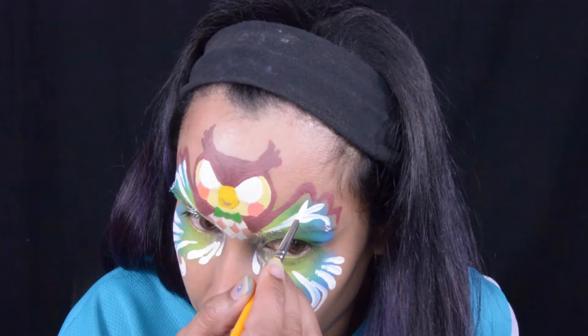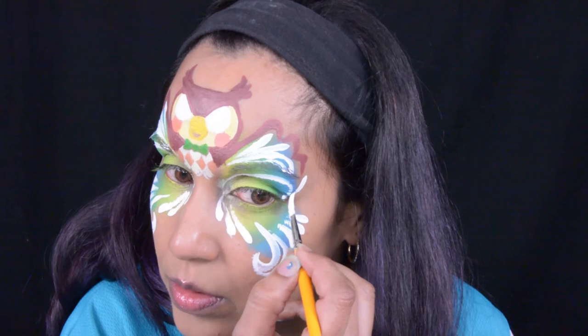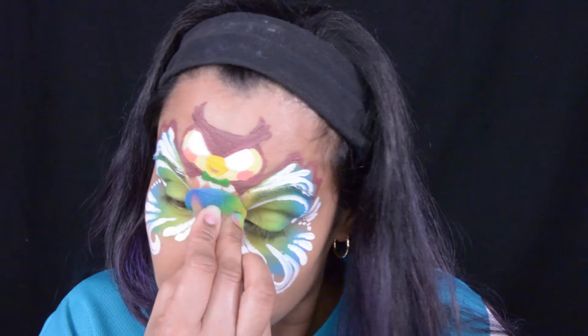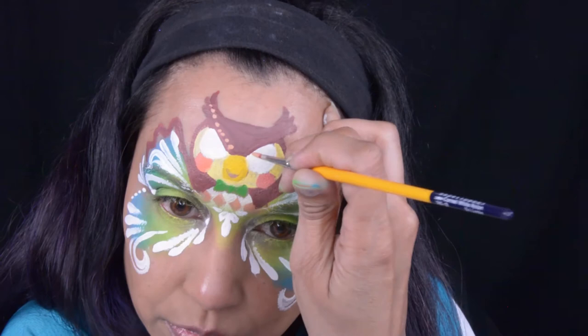It worked out perfectly with his wings because those teardrops worked out as being like feathers. I'm going to do some teardrops on the corner of my eyes and throw some dots in there to close up the design. With the petal sponge I'll put the lighter color on the bridge of my nose and then add some teardrops — this is also something that when you do princess crowns really looks pretty, adding teardrops on the bridge of the nose.